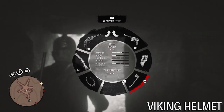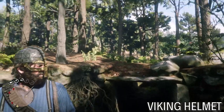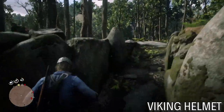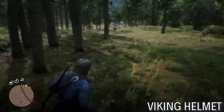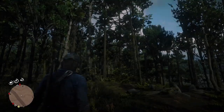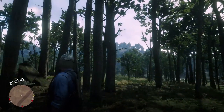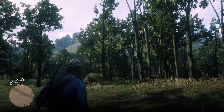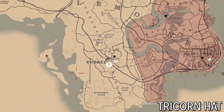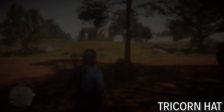There we go — this looks a lot like a Skyrim helmet, look at that. Yeah, drink it in boys. Okay, let's move on. This next one is on an island west from Rhodes — it's a tricorn hat, sometimes called a tricorner hat.